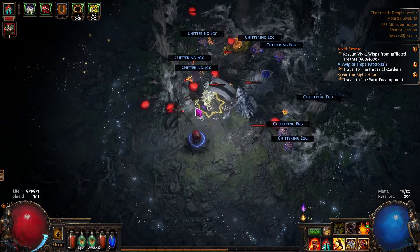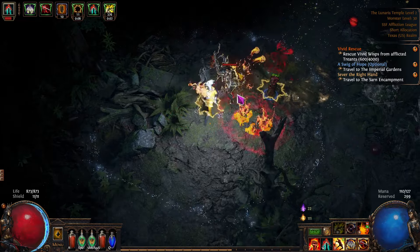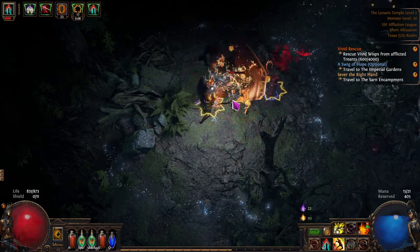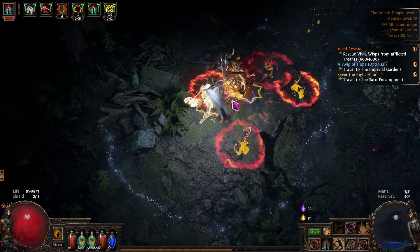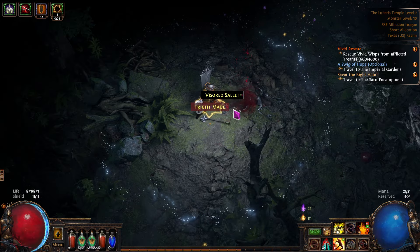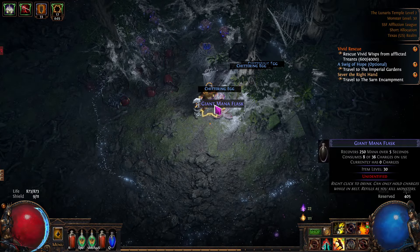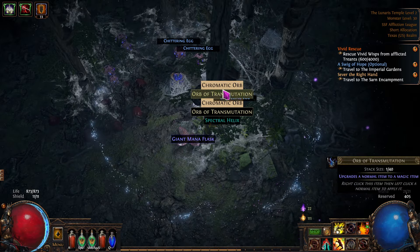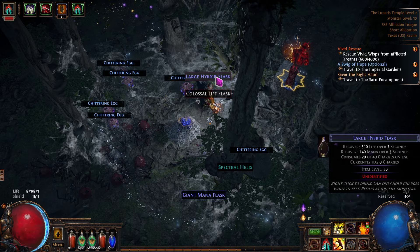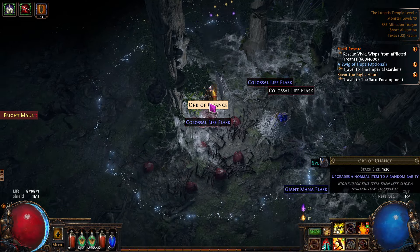A chittering egg — this is actually a really good one. A good find down here. We should get a lot of loot out of this. Let's just clear these guys out and start picking up all the loot. Let's go get these eggs. Blacksmith, giant — armor, chromatics, nice. We'll put down a protector thing, another life flask, a hybrid flask. Chittering eggs have lots and lots of nice stuff. Very cool. Yeah, we're full now. Not bad.